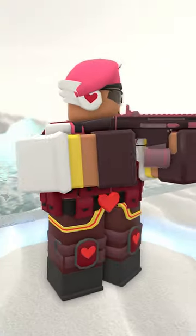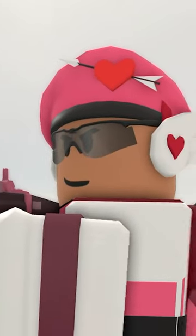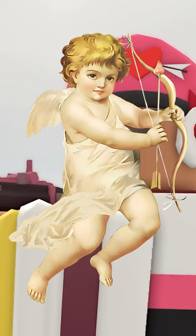At level 4, instead of having a badge on its beret, the Valentine's Soldier instead has a heart with an arrow through the middle, which symbolizes Cupid, the Goddess of Attraction, as it is normally depicted holding a bow.